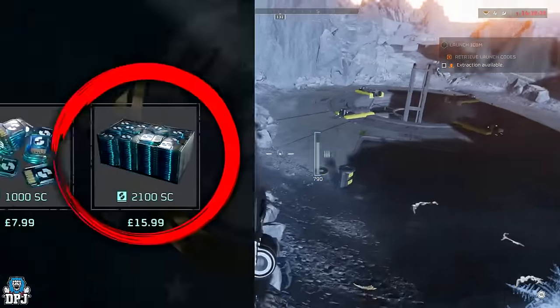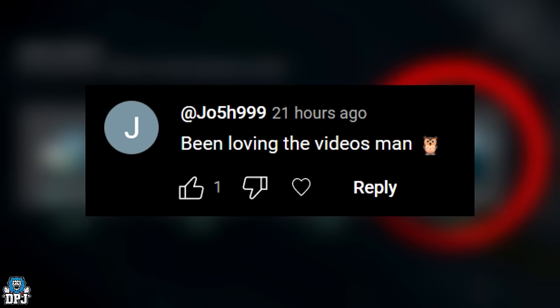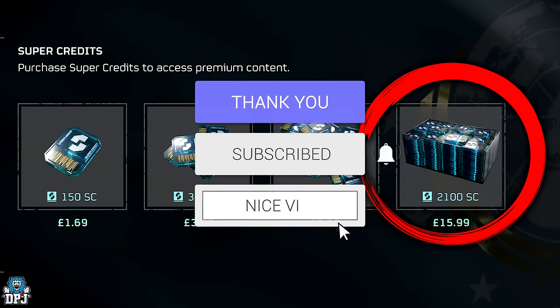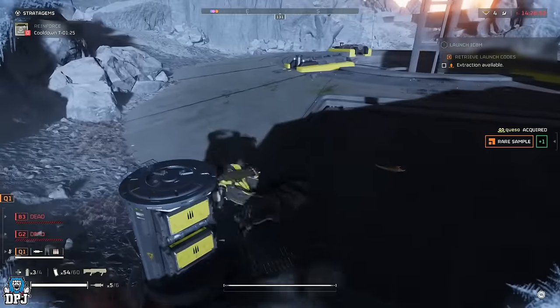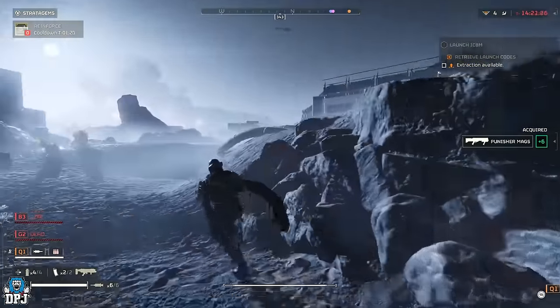My name is DPJ and the winner of yesterday's 2100 Super Credits giveaway is Josh999. Hit me up on my Discord link down below to claim your winnings. If you want to win 2100 Super Credits, liberate this video with a thumbs up, make sure you're subbed with post notifications turned on, and leave a comment down below. Winners will be picked and announced on tomorrow's Helldivers 2 video. Also join my Discord link down below — I'm trying to grow my own Helldivers 2 community so we can all play, speak about the game, and do all that good stuff together.